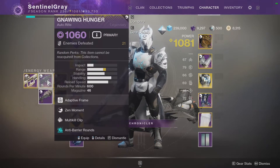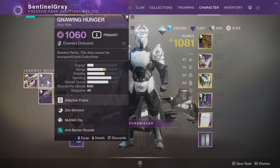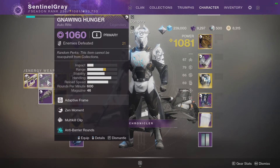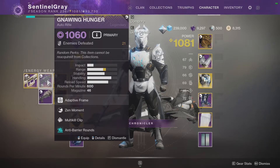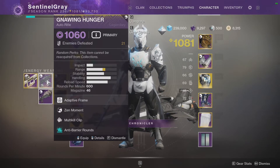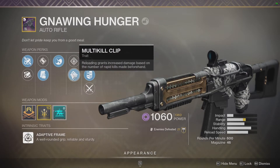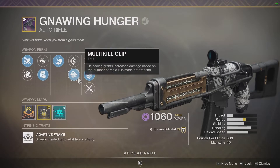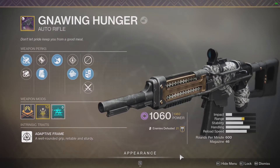Gnawing Hunger — just because it's Gnawing Hunger, it's really good right now. Yes, 600 RPM auto rifles are getting nerfed, but Gnawing Hunger is good in general. Especially when you have perk combinations like Zen Moment and Multi-Kill Clip — with the combinations you can get on a Gnawing Hunger, it's better to take one and not need it than need it and not have it.